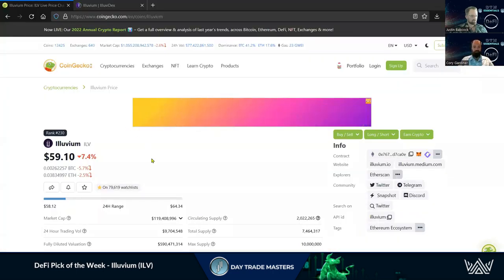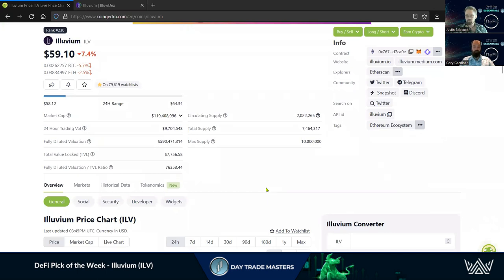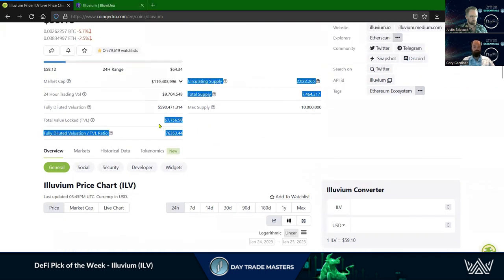Jumping over to CoinGecko. Illuvium has a market cap rating of 230. ILV is the ticker. You can see it is on the Ethereum network, so you do have the contract address right here and you can quickly add it to MetaMask if you're looking to start trading this on some of the DEXs. It is widely available through centralized exchanges as well. We do have a circulating supply and a max supply, which is always nice to see. Quite a few coins still looking to come out, so something to keep in mind. But a fair amount is locked up already, which shows the community's belief in this project.